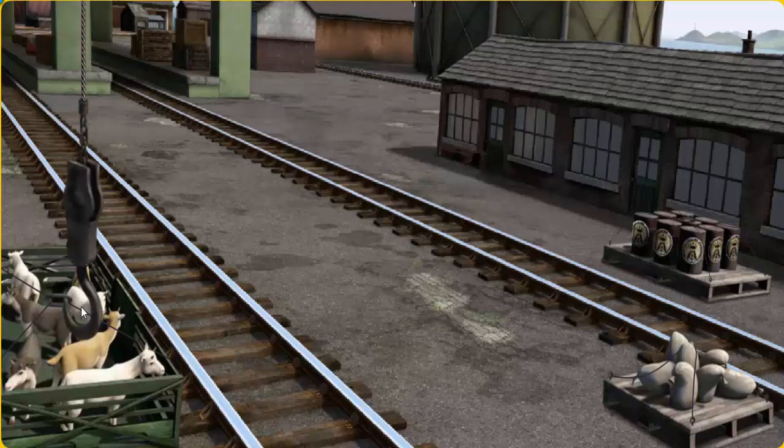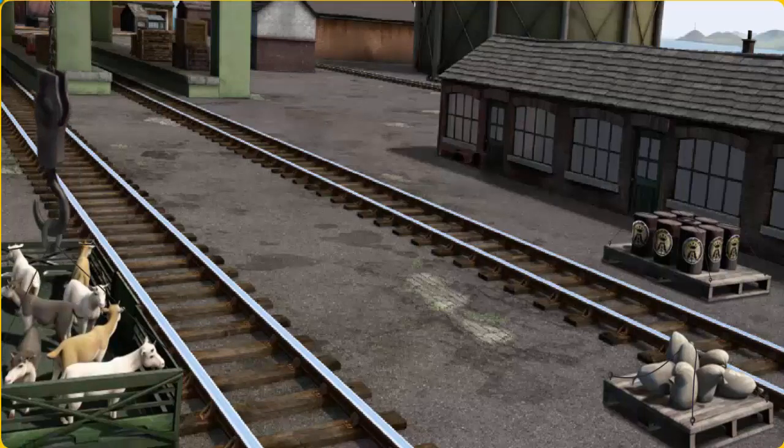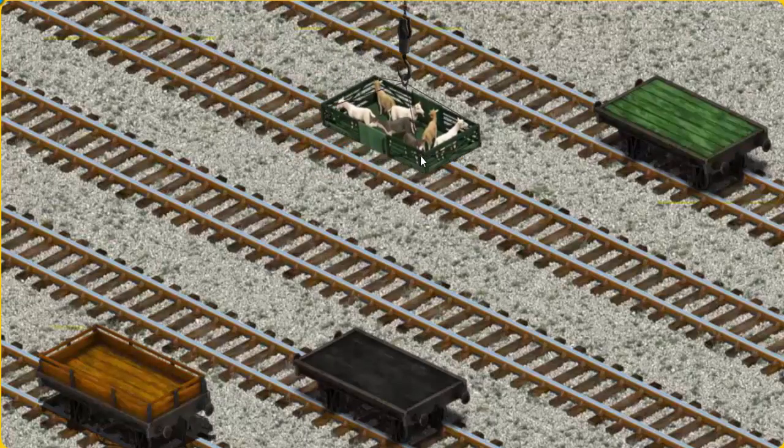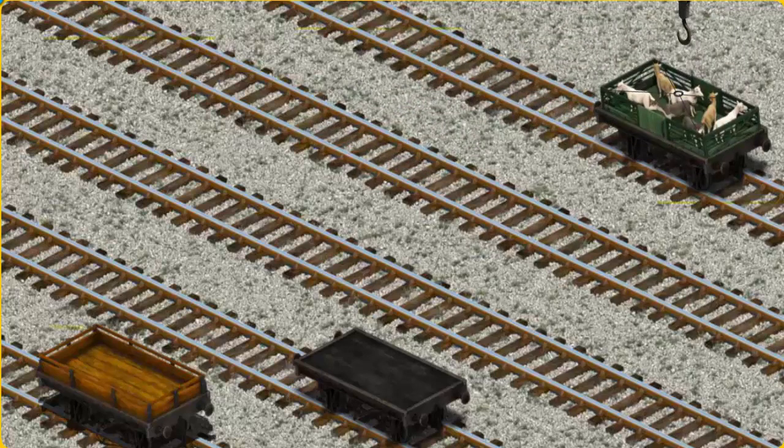Show Cranky where the goats are. There you go. Let's lift and load. Now the cargo must be loaded. Show Cranky where the green flatbed is. You found it!